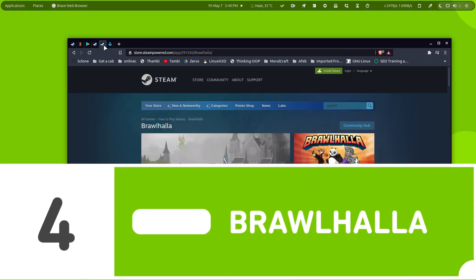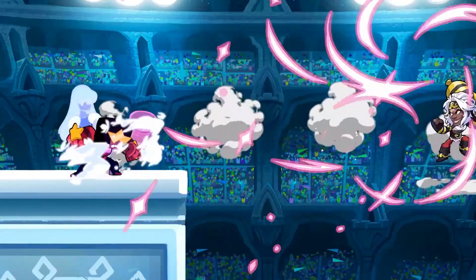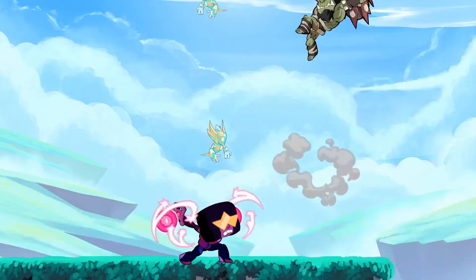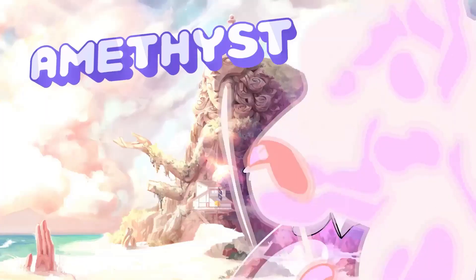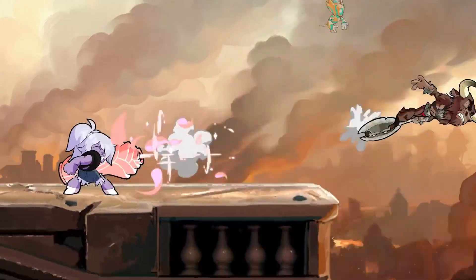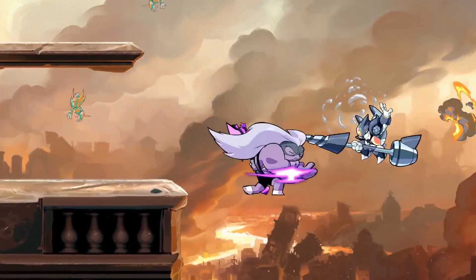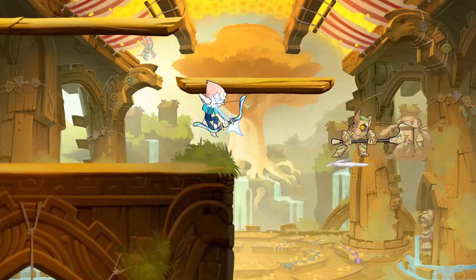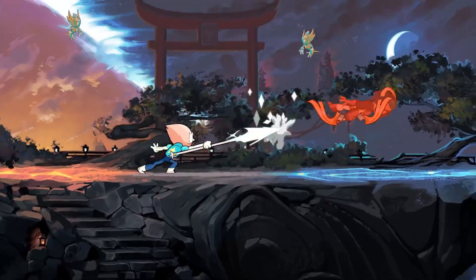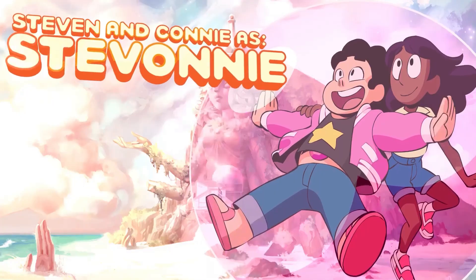Next we have Brawlhalla. It's a multiplayer 2D fighting game and it's really amazing. You can play it online and offline with your friends. It's like that Mini Militia game which was very addictive. Here you have to throw your opponent off the cliff and defend yourself while staying on the ground. It's a really good fighting game, you will love it. And here is a little gameplay for the game.